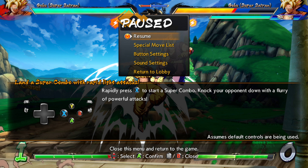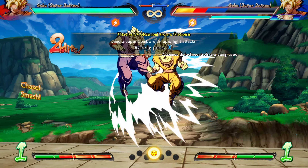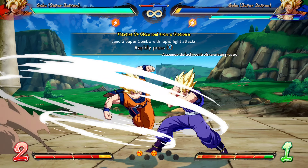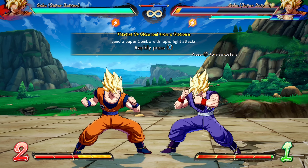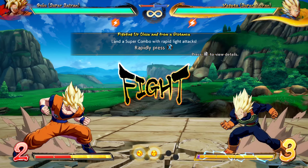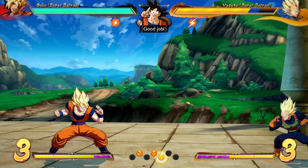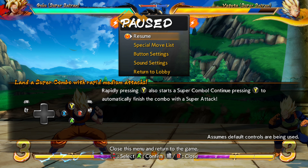Rapidly press X to start a super combo. Knock your opponent down with a flurry or powerful attack, then rapidly press Y to start the super combo. Continue pressing Y to automatically finish the combo with the super combo.